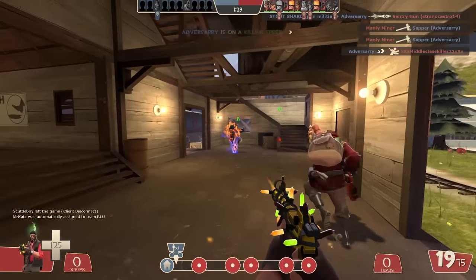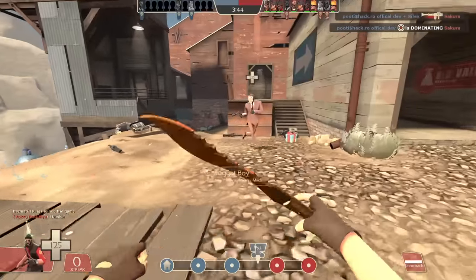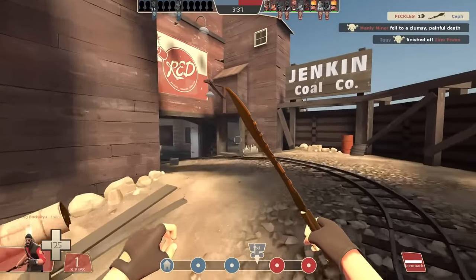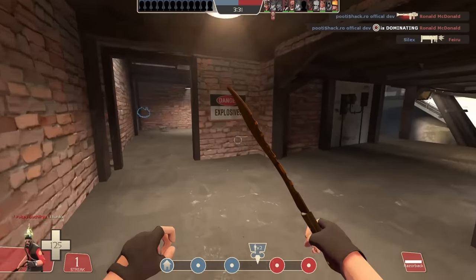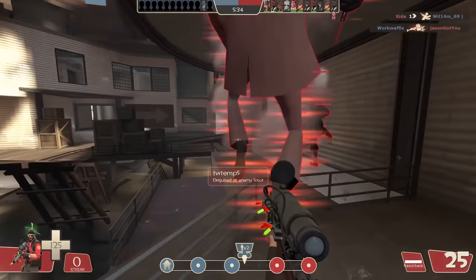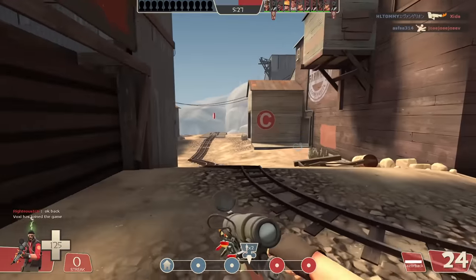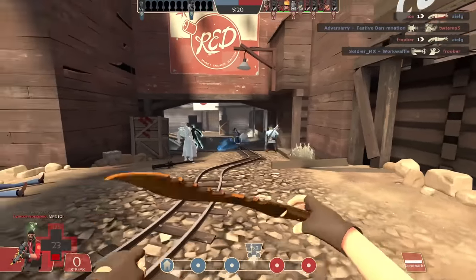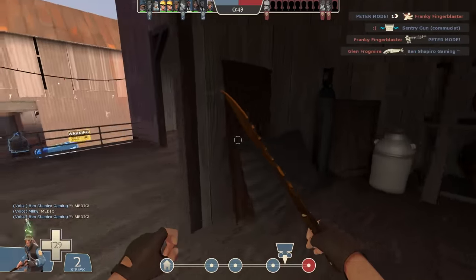I can't even remember the last time I saw a Spycicle. Another issue is that the Razorback being a spy deterrent means you won't get much chance to fight spies in the first place unless it's on their terms with a gun. If a spy chooses not to engage with you, you have to run around holding your class's weakest melee just hoping you run into one. This setup is most useful when you're playing around your team and can catch out a spy who tries for a backstab on nearby teammates; off on your own you'll just end up being revolver bait.